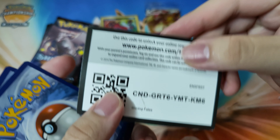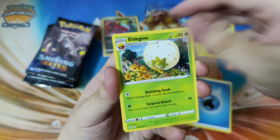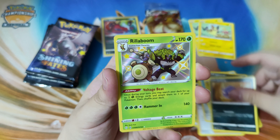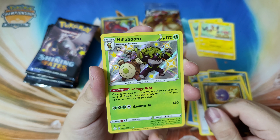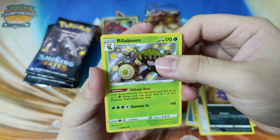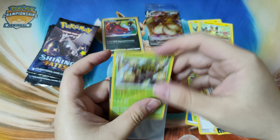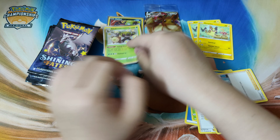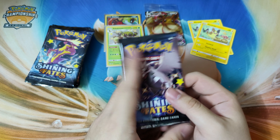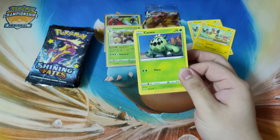Here we go. Code card for you. Starting things off with a water energy, Eldegoss, Turtonator, Ball Guy, Cufant, Boltund, Spinarak, Shinx, Koffing, Rillaboom — Shiny! Wasn't expecting a pull there again. Rillaboom Shiny guys! Finally we got our shiny, and behind it is a Professor's Research. I'm loving all these shiny Pokemon guys. Let me know which shiny you love the most. For me it's definitely the Ditto — Ditto is the one because it's blue, and blue is my favorite color.